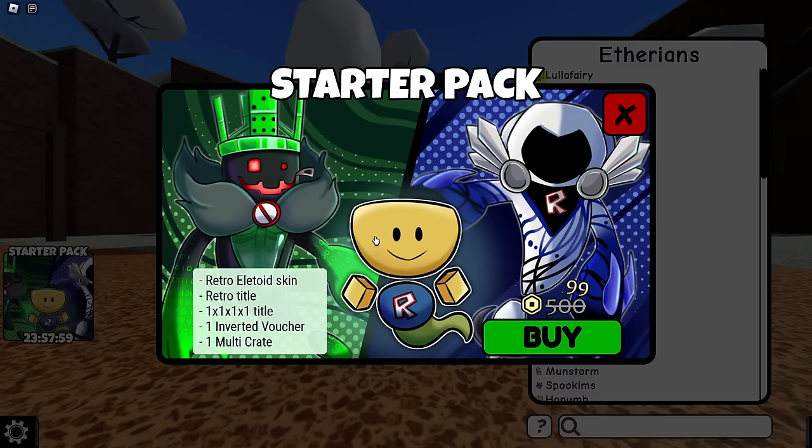We got some Elatoid skins, or just one actually. Retro Elatoid, Retro Title, 1x, 1x, 1x, 1x... I lost count of how many 1s and Xs there's supposed to be. Whatever that is - title. Inverted Voucher and a Multicrate. This is purely cosmetic stuff. Alright, it's a pretty good sale.